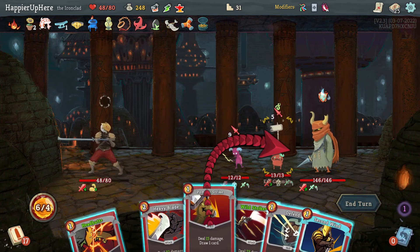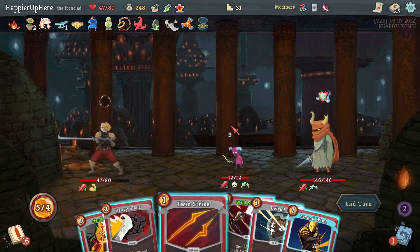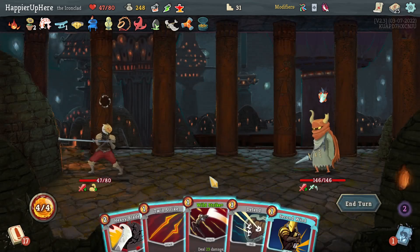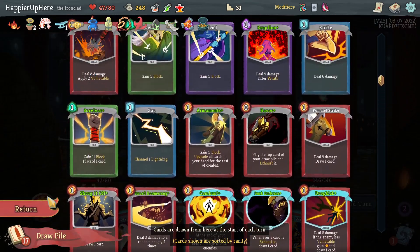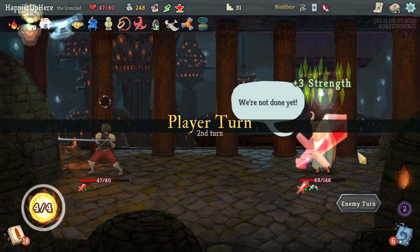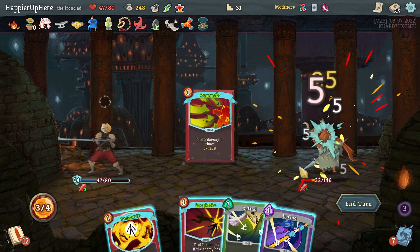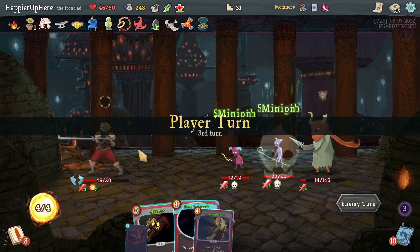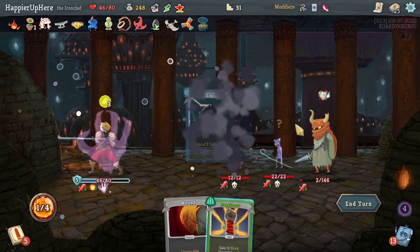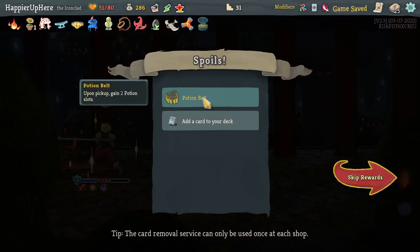Combust wouldn't be a bad idea here. Let's start with Offering. Pummel, Strike. Get rid of the Injury. I can headbutt the Pummel — got really confused there. Let's do Twin Strike, Heavy Blade, and Wild Strike. Then Pummel, Strike, and Pummel again. Drop it and do Combust. I just need seven damage — I played Dark Embrace, Strike, Dark Embrace, Havoc, and Zap. Perfected this one.